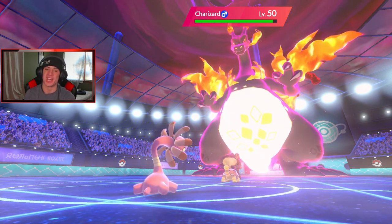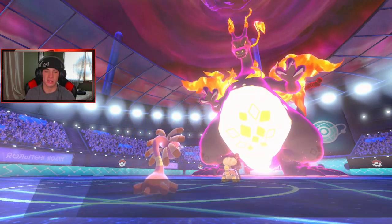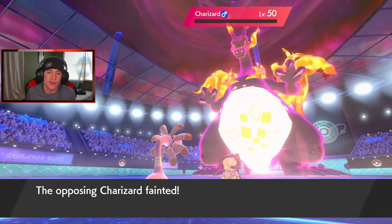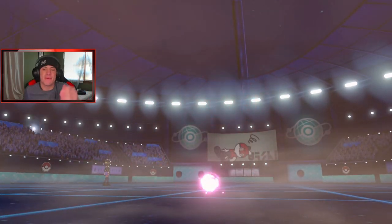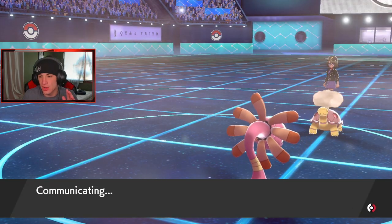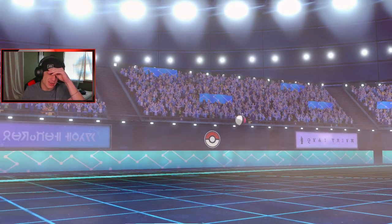Meteor Beam comes out — now we're talking! I'm thinking about Dynamaxing Cradily and just dropping rocks. Get Charizard out of my face — you cannot handle the Cradily! Stop Dynamaxing Charizard, get out of my face. I think I get out Dracofish. I think we drop a Rock on Torkoal, and we might have to Protect if Venusaur comes out. I'm changing this weather — not dealing with it. He might get Darmanitan out.